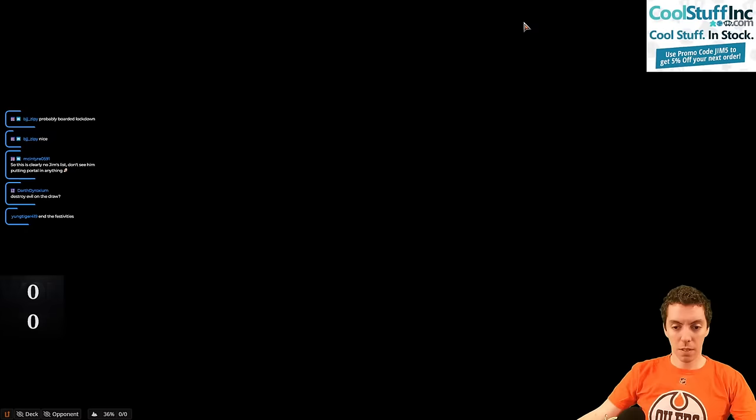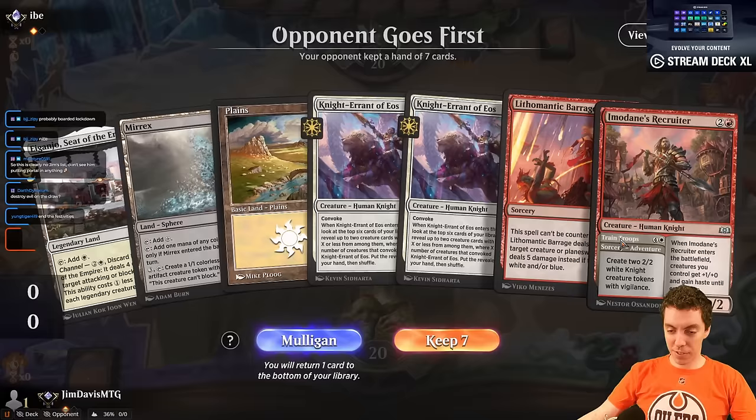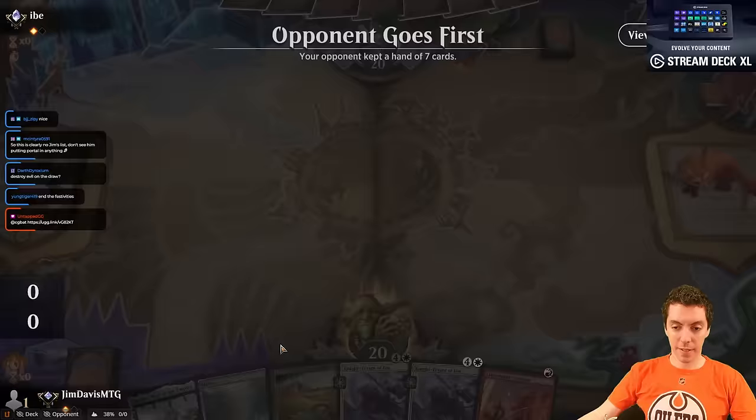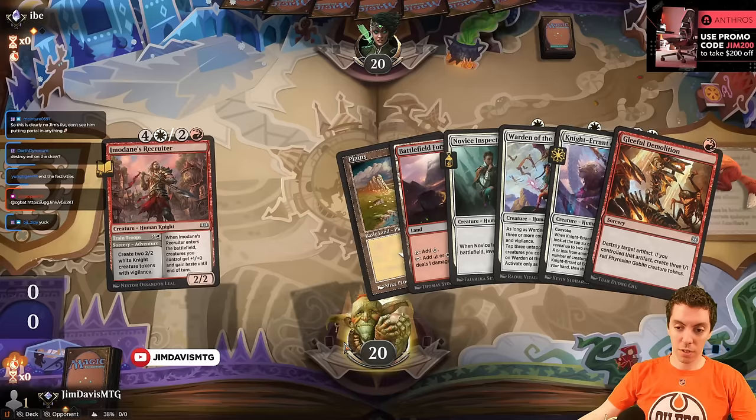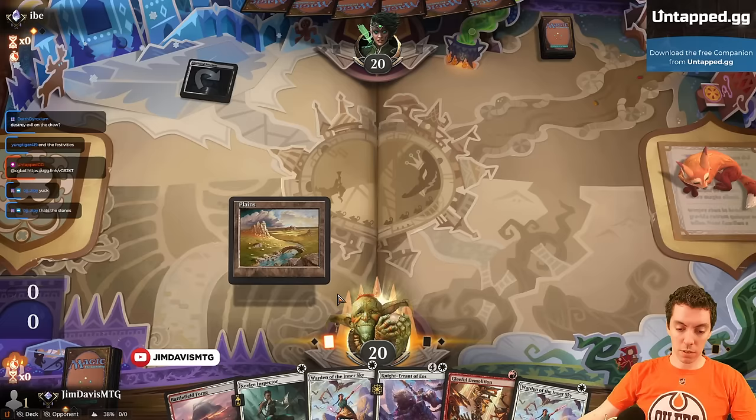We're going to Mulligan this hand — obviously. All killer, no filler. That's a lot better. We have Inspector and the Demolition Knight. This is the stones — obviously they bat us pretty bad, but we're going to go Warden. No bat, please. Give me a Danic or something.